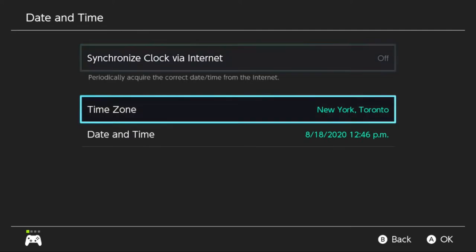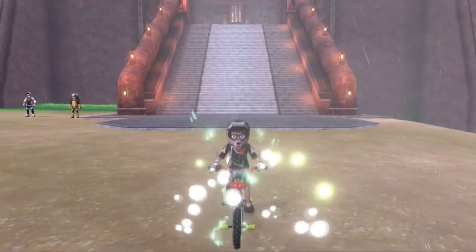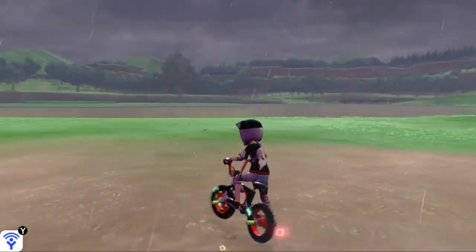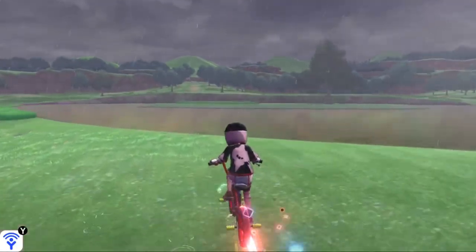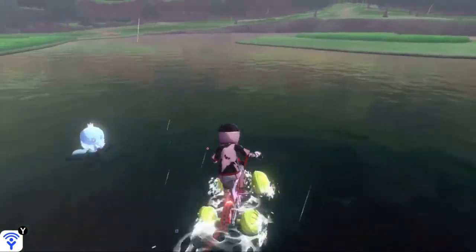To get the rain weather, go to your Switch system settings and change the date and time to August 18th, 2020. Once you've done that, go back to Sword and Shield. Starting off at East Lake Axwell, hop on your bike and go into the lake that's right in front of the flying spot.